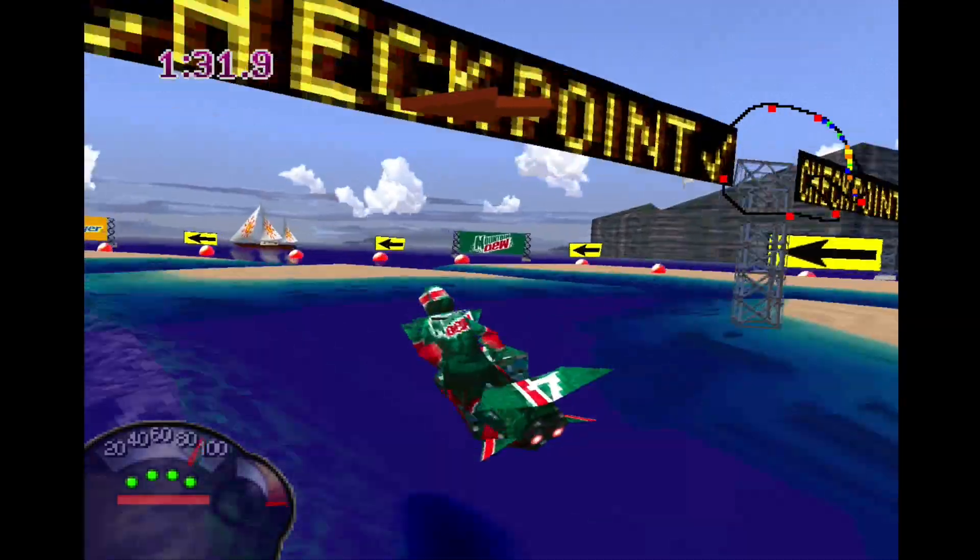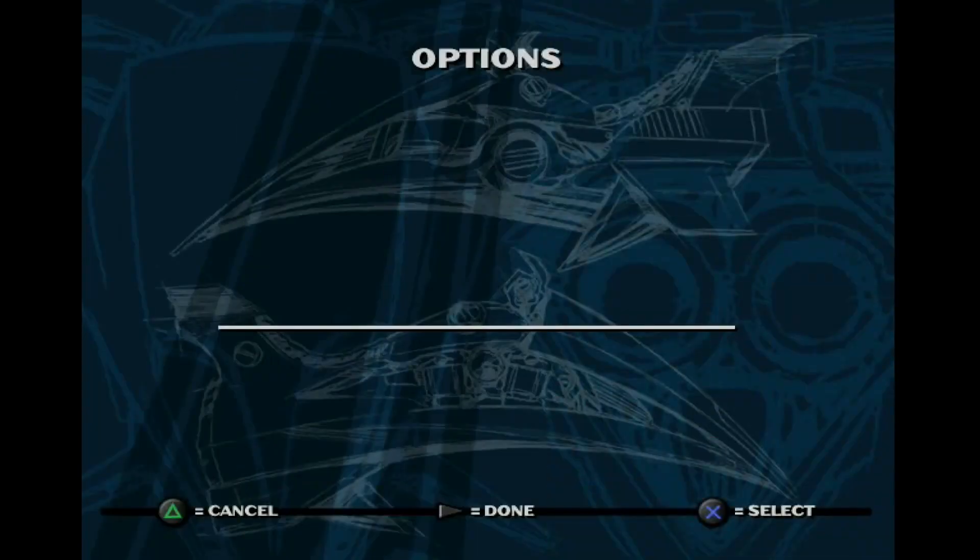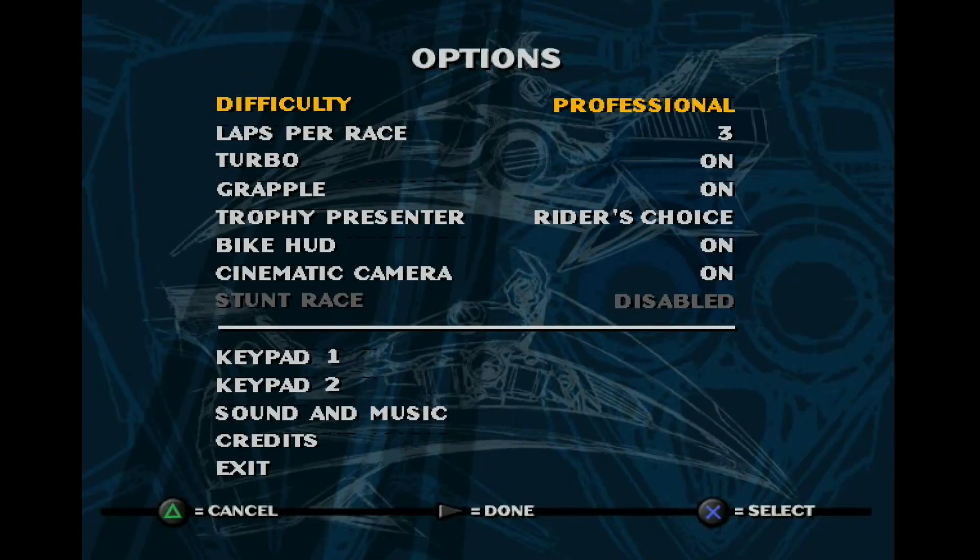All the cheat codes can be found in the video description and in the comment section below. First, you have to enable cheat mode. For this, go to the Options and set the difficulty level to Professional, then set the laps to six, and then go back to the main screen.